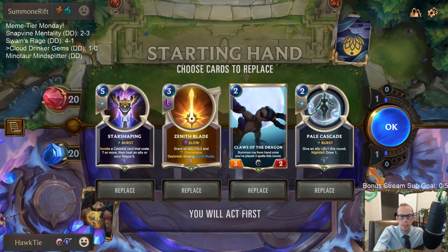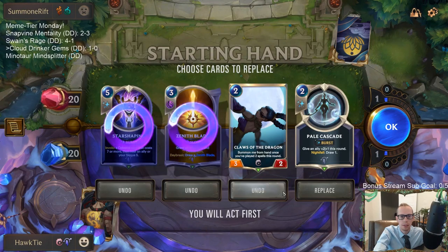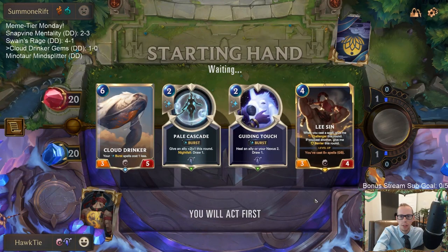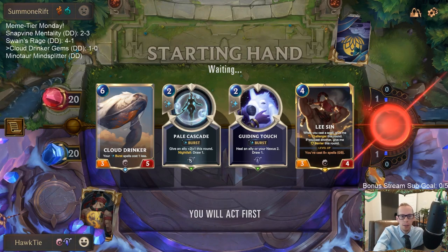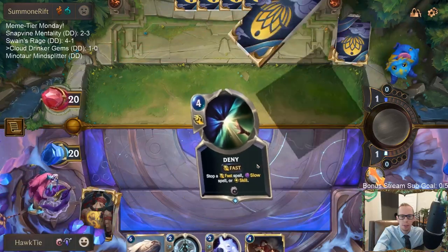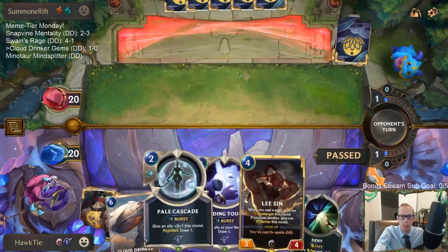We got the Deep deck. I'm going to mulligan the hand and look for Lee Sin, Cloud Drinker, that kind of stuff. We need to make sure we can find them. We had other good support cards like Zenith Blade, which goes great with Lee Sin, but we do need to make sure we find Lee Sin.